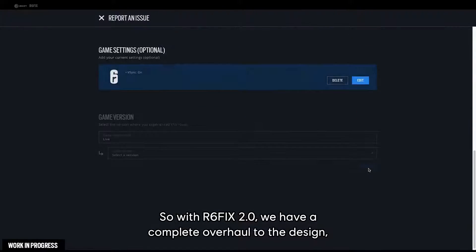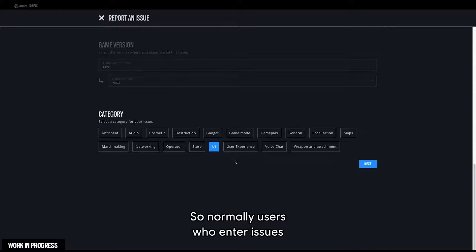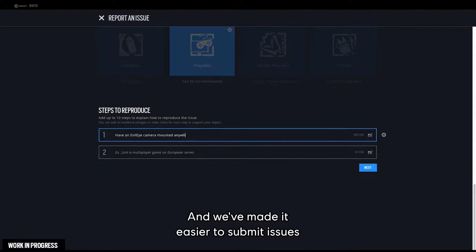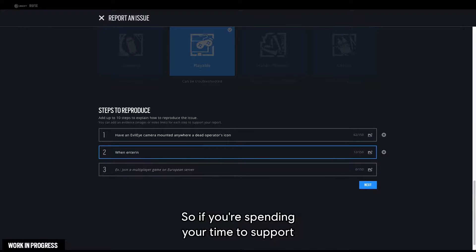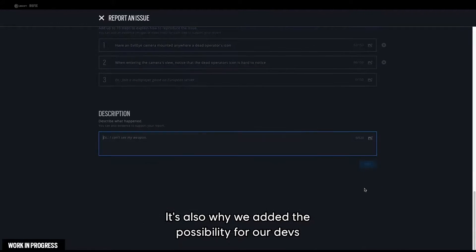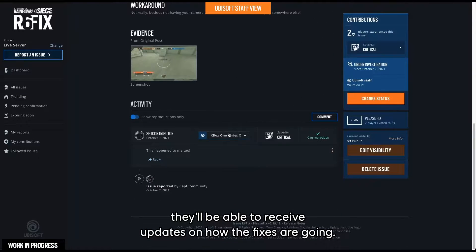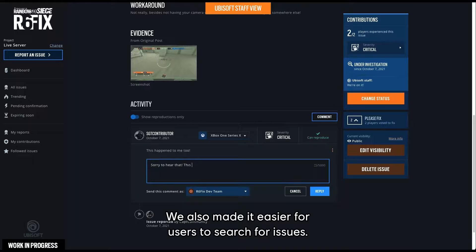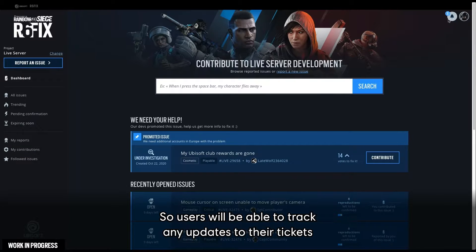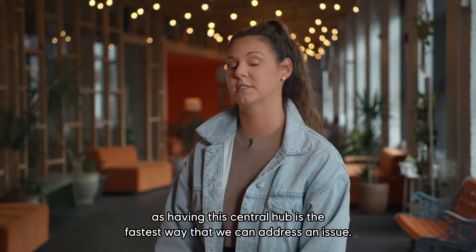With R6 Fix 2.0, we have a complete overhaul to the design, a better overall user experience, and a new severity system. Normally the user who enters an issue decides how severe it is, but now every contributor to the issue will have a say. We've made it easier to submit issues and to throw your weight behind existing ones. We also added the ability for devs to discuss with players directly in the comments section of their tickets, giving better visibility and updates on how fixes are going. It's also easier to search for issues to avoid duplicates.